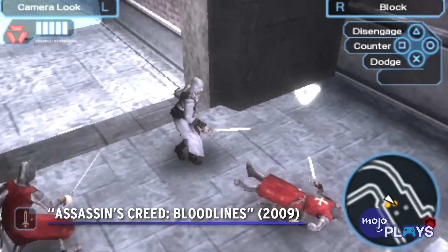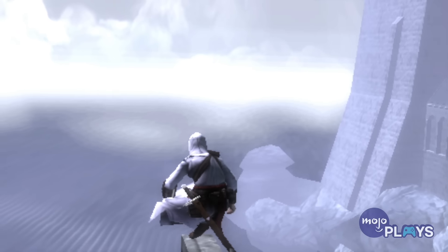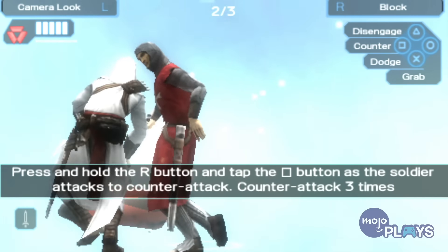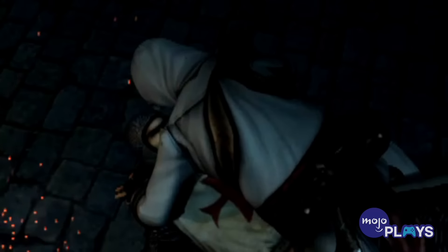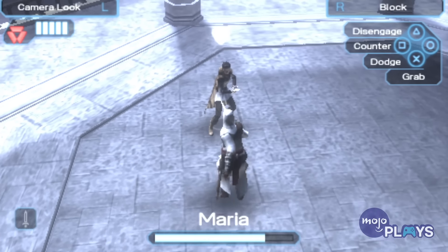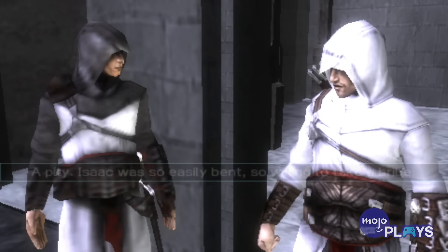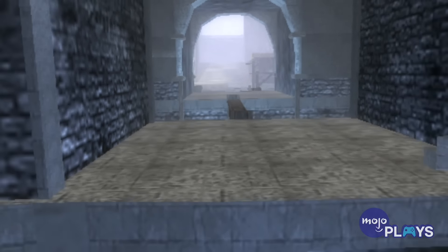Assassin's Creed Bloodlines. We won't lie, this is probably one of the weirdest games any AC fan could possibly play. Bloodlines removes some key mechanics such as stealth and eagle vision, but the big reason to play Bloodlines is more in its technical fidelity. Considering the limitations of the PSP, it's kind of astounding how Ubisoft managed to develop a game of this size, between its world and visual details. We aren't saying this is an absolute must-play, but if you want to see a game pushed to utilize every ounce of its power, Bloodlines is definitely one of those titles — for better or worse, depending on your expectations.